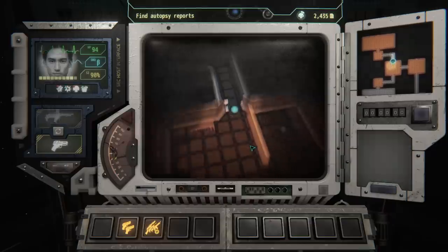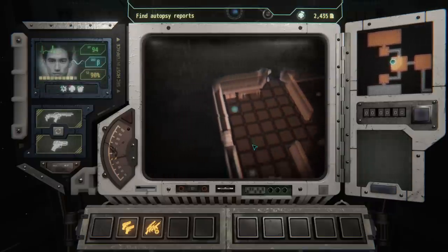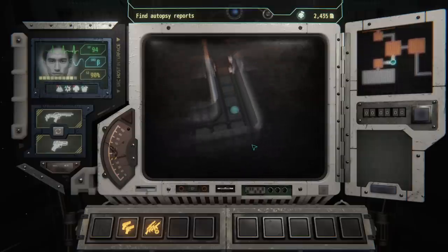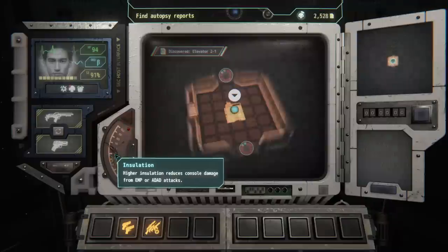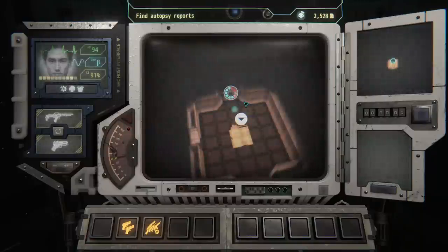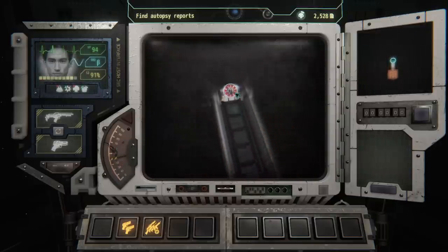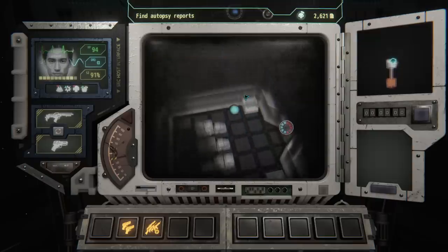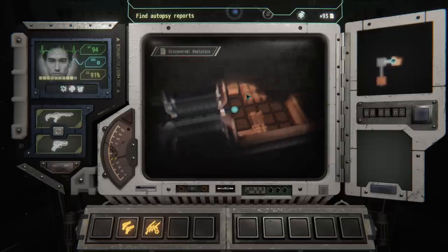We found a dead body with tracking information, which tells us basically where the good stuff is — it pings where the escape vectors are and where your objective is. That's one of the best things you can find. The game is procedural so sometimes you find it in the first room, sometimes you don't. We found it kind of late but it still helps for our evac. We found another archive and inside it — a piece of gear: an area sensor. Sweet. That's probably actually really helpful. Our exit is over here — we can make it for an easy evac.